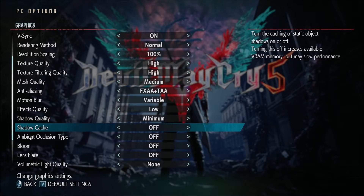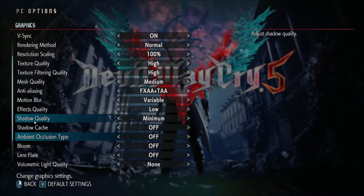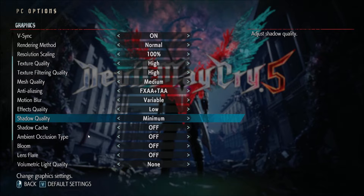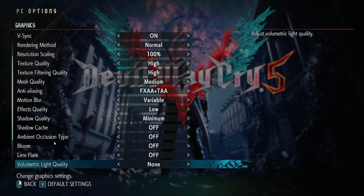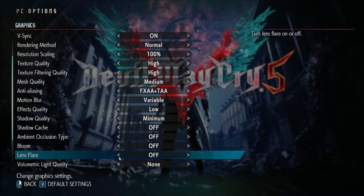Shadow quality, shadow cache, and ambient occlusion — those are huge. Put shadow cache off and ambient occlusion off, and shadow quality at minimum. You will gain like a 15% boost in your FPS, so this is a huge deal if you're struggling. Bloom — you can also remove bloom and lens flare. You will get like a 4% boost, so it's pretty nice.